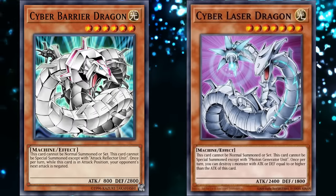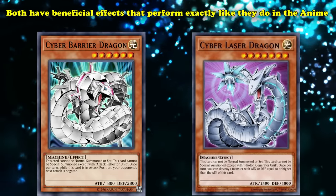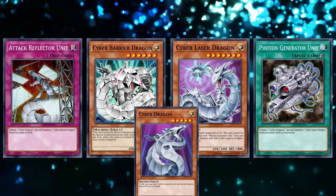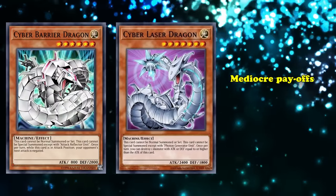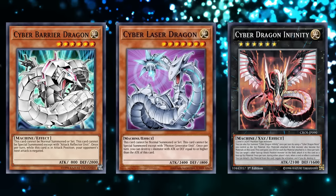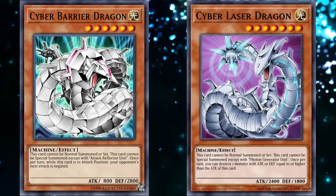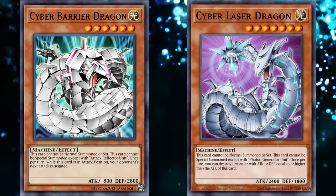In the TCG, summoning either Laser Dragon or Barrier Dragon will almost never be the correct play. Both have beneficial effects that perform exactly like they do in the anime — Barrier Dragon as a potential way to stop OTKs and Laser Dragon as a solid removal tool. The main issue is the investment required to summon them, with each needing their specific upgrade alongside the Cyber Dragons necessary as tributes. And if their payoffs were anything of note, this investment might be worth it — but in reality they're incredibly mediocre and can be replicated by cards that are way easier to use. Even Cyber Dragon strategies have better options, with Cyber Dragon Infinity serving as both a solid defensive and offensive tool. Like most technology from the GX era, they're pretty obsolete today, but this old tech helped pave the way for more modern machines.